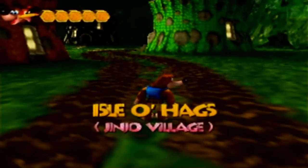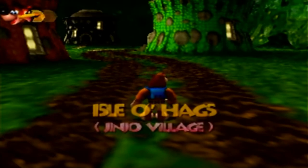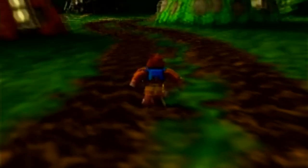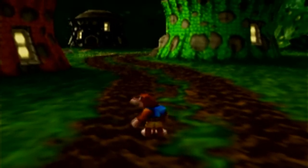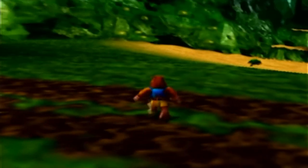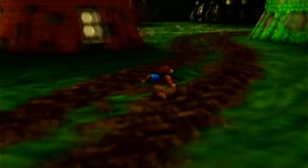Ladies and gentlemen, welcome to the Isle O' Hags, the Jinjo Village. We remember the Jinjos from the first game - they were the little guys, there were five on each level, and you collected them all, they gave you a jiggy. And they helped us to feed Grunty at the end. This is where they all live - this is the Jinjo Village.